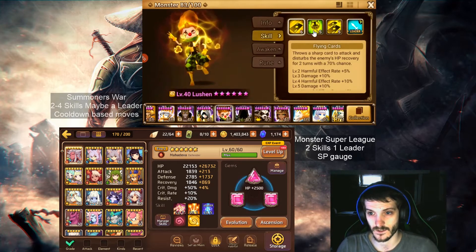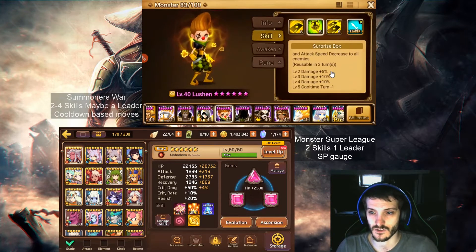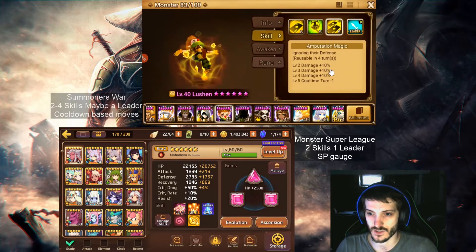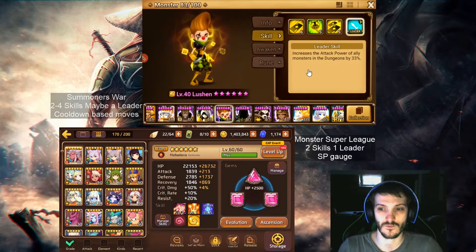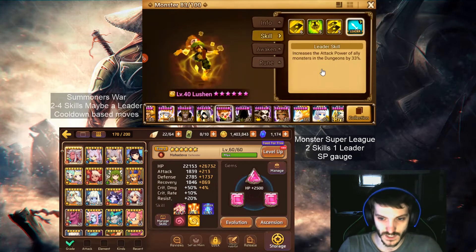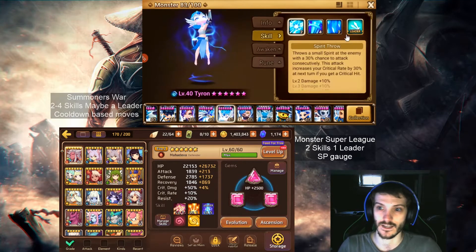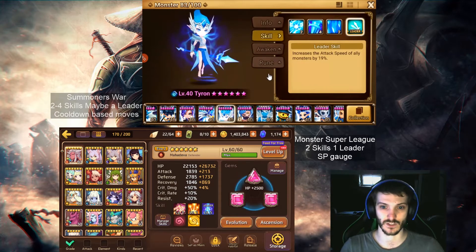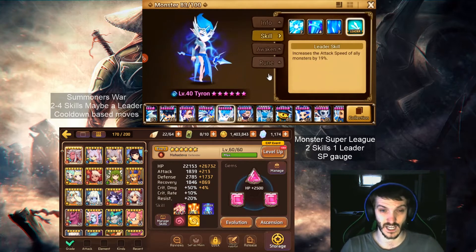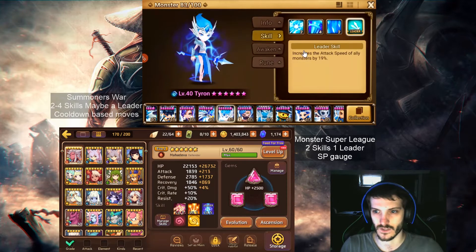We can jump over to this guy — he's basically a pure glass cannon. Does a ton of damage with this, blocks HP, bunch of debuffs, and does decent damage on this one, and this one's just a crapload of damage. His leader skill increases the attack power of all allies by 33%, but only in dungeons — another one with a restriction. Now there are some monsters that don't have restrictions, like this guy — he's got speed increased for all allies. That's another big difference between the two games: Summoner's War utilizes speed to decide who goes first, whereas Monster Super League, you always go first and the enemy always goes second. There is a balance to that though, so don't think it's completely unbalanced.